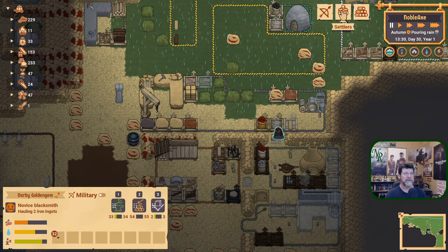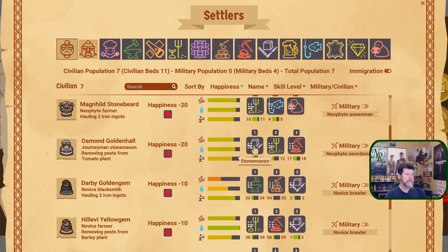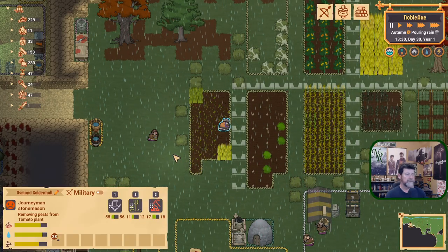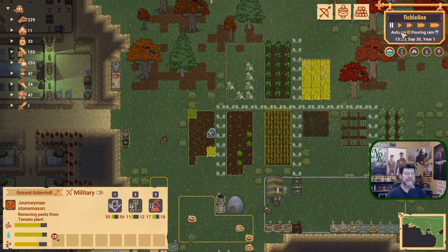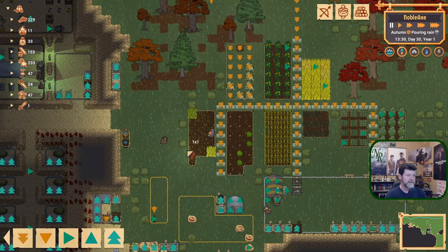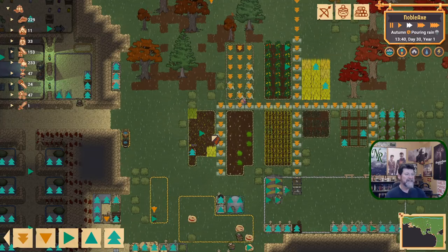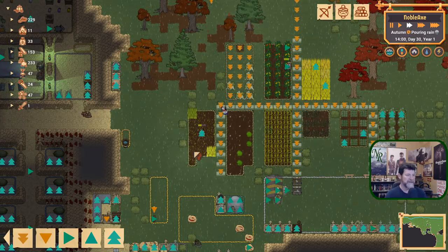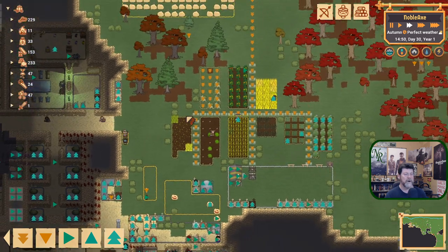The stonemason-blacksmith — where are you? Right there, Osmond. You are removing pests from a tomato plant because we may have to wait until day 31, the first day of winter, and then there's no more planting to do and they'll be available to work on blocks. Maybe I'm just going against the tide here and will never win because we do need every last morsel of planting activity eked out if we can. So the next round of barley is going in — that was also a spring, summer, fall planting season.